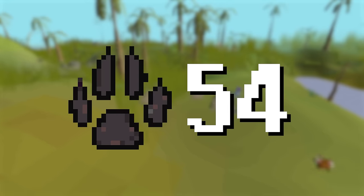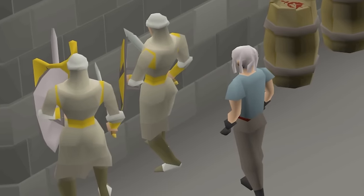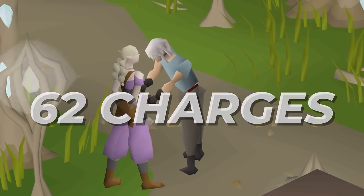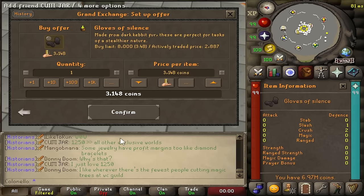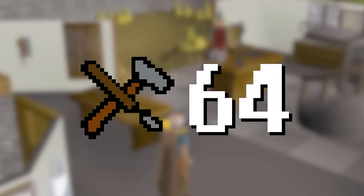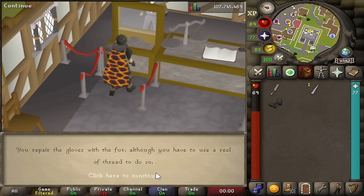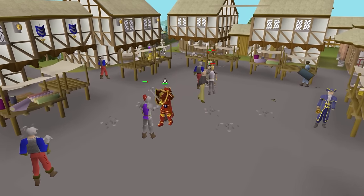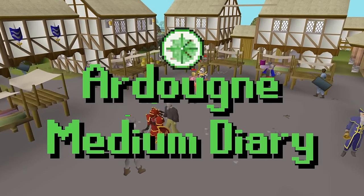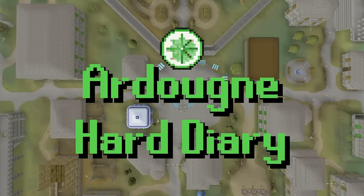If you have 54 Hunter, you can also buy Gloves of Silence. They reduce your chance to fail a pickpocket by 5%, and each pair has 62 charges. You can let them break and buy a new pair, or if you have 64 Crafting, repair them with one dark kebbit fur and thread, which is actually much cheaper. The big downside is they're useless in Ardougne if you've completed the Ardougne Medium Diary, and useless everywhere else if you've completed the Ardougne Hard Diary.